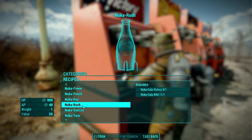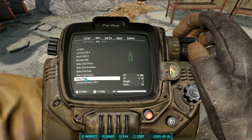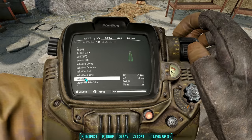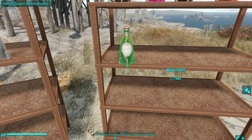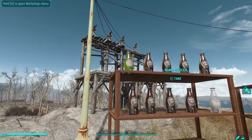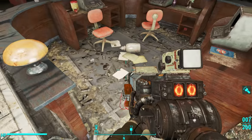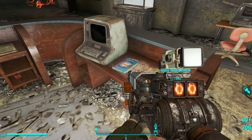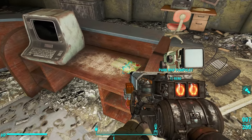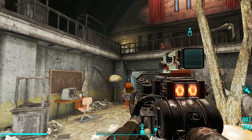Next up is Nuka Rush — one Victory and one Wild — which gives 1000 HP over time and 40 AP over time. And it comes in this sort of sour apple green looking bottle, which is pretty different from the Nuka Cooler's Mountain Dew green. You get this recipe book from the Safari Zone; there's a welcome center in the middle of the zone with a receptionist's desk, and you find the book sitting on one of the desks.